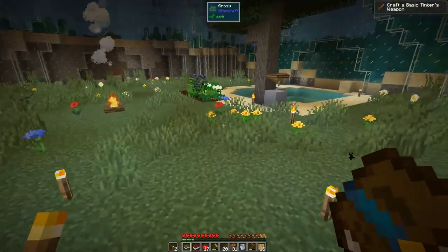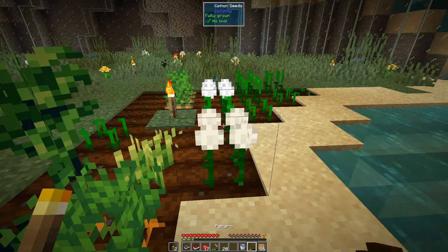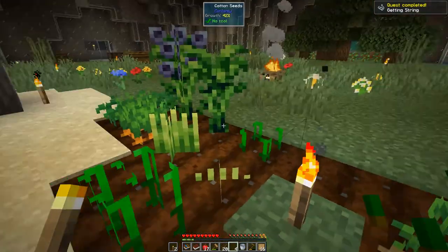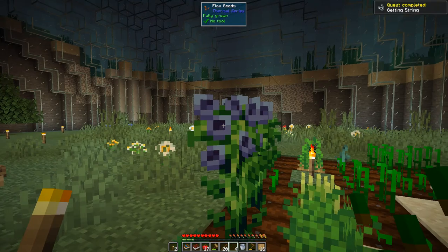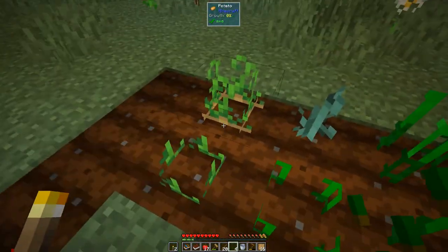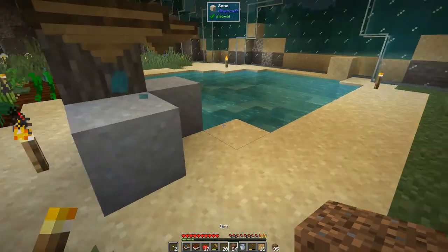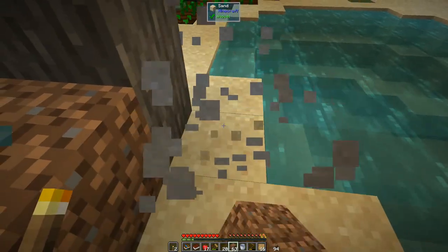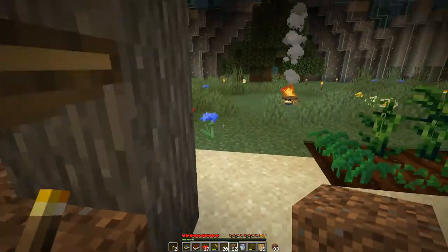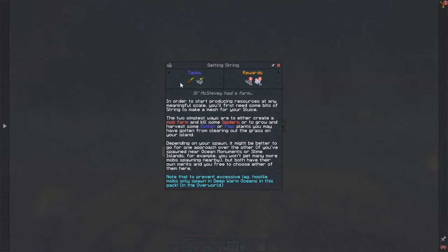There we go — we've completed that task! As we're going through this, some things have already grown. We've already got enough cotton — let's right-click the cotton with an empty hand and we get two cotton balls, which we put together to give four string. We can claim that reward. I've also found some flax seeds, some fully grown potatoes, and some carrots. We'll keep coming back to harvest those. We've also got more clay ready.